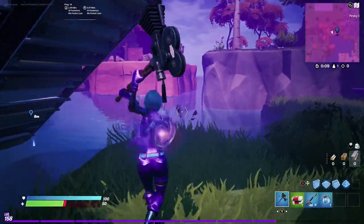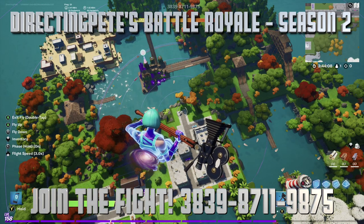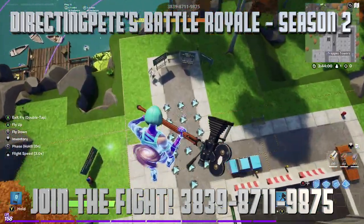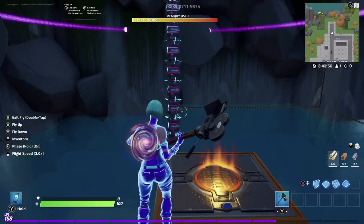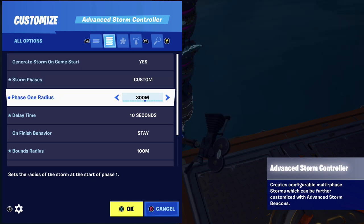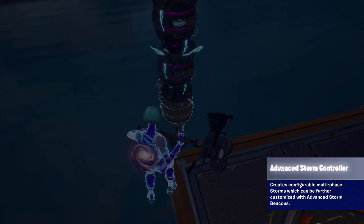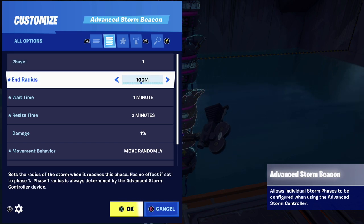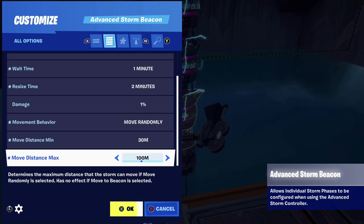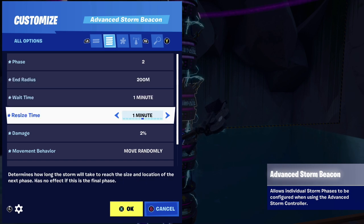Let me show you in my actual battle royale map what I ended up doing for my settings. If you haven't already, go check out my battle royale map — I'll put the code at the top of the screen and in the description below. We're going under the map here and you'll see the advanced storm circles I set up for my big battle royale map. This map is huge so the settings are a little different. Go ahead and mimic these if your map is a lot bigger — this is the exact Directing Pete battle royale formula, and I'm giving it away to you right here. I'll play some fun music in the background while this plays.